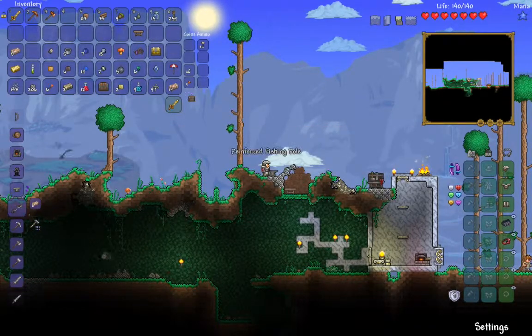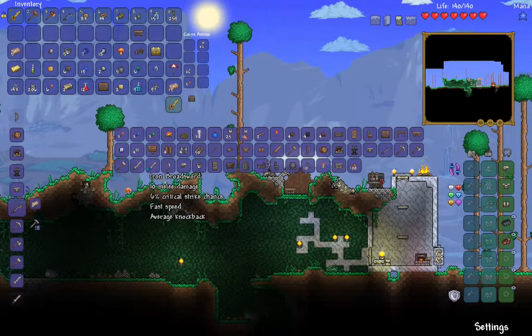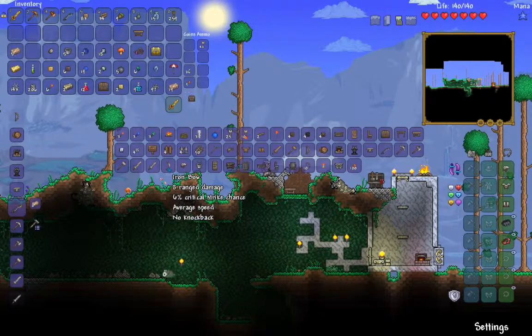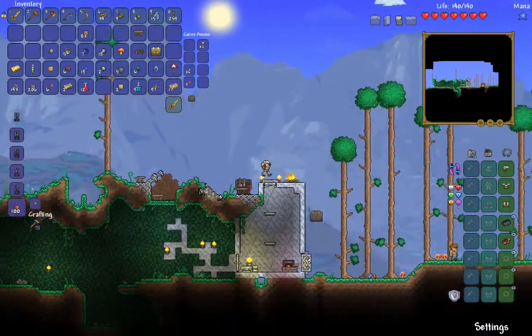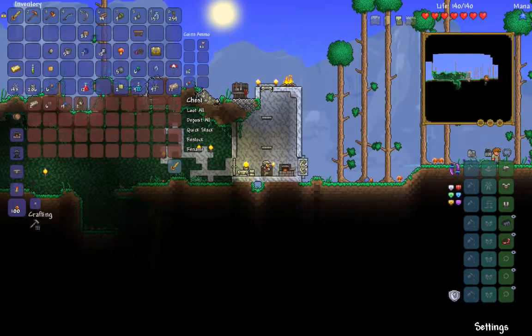I want to do a lot of fishing — just speed it up. I don't really do fishing that much so why not do a lot? Give me a bow and we'll save the rest. Actually yeah, we have a chest here so we can put random stuff that we don't need in it.